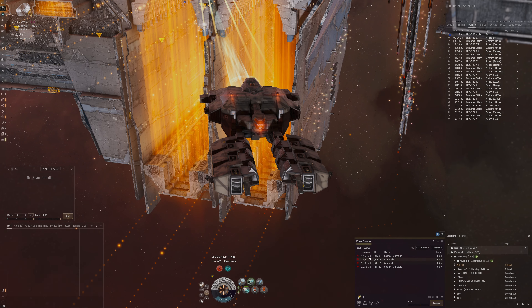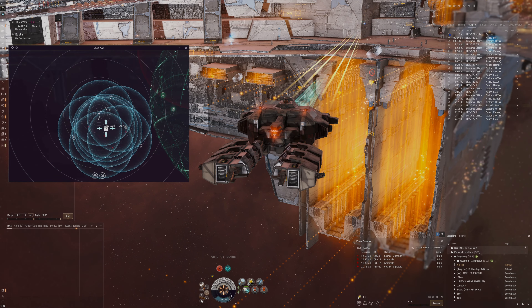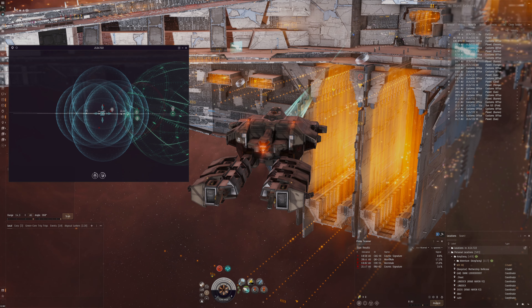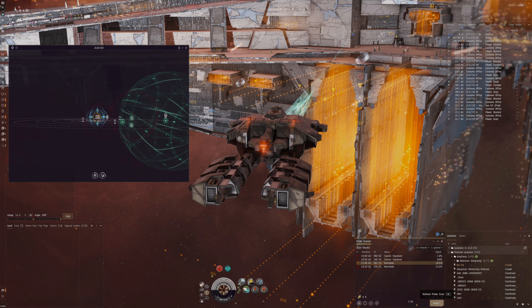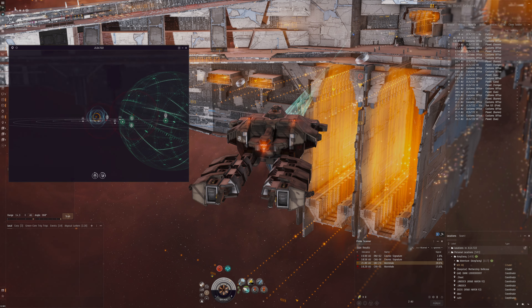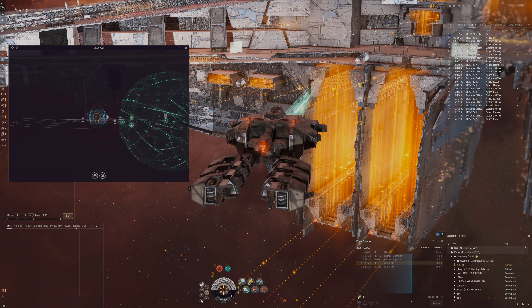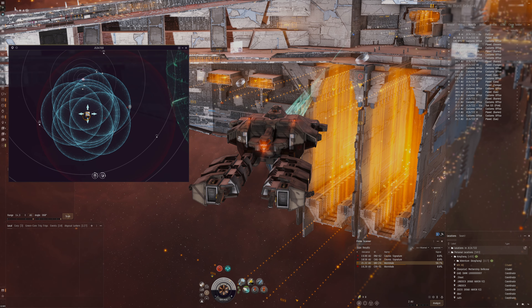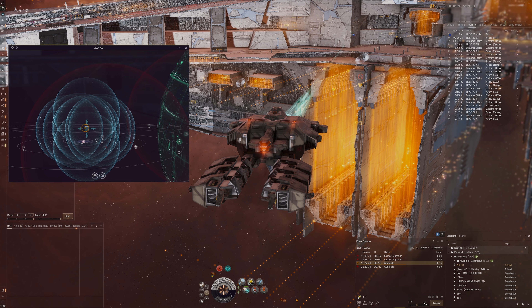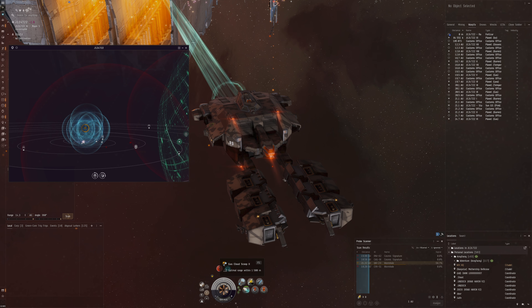We can start scanning. We've got two wormholes — I'll stop the ship so we don't glide away and spread out the probes. We have one static C5, but these other ones could be random. It'd be nice to find C72 gas ore — that's very expensive gas found in C5 or C6 wormholes.